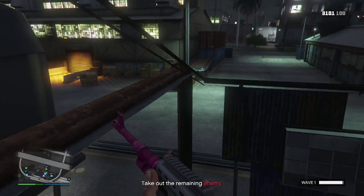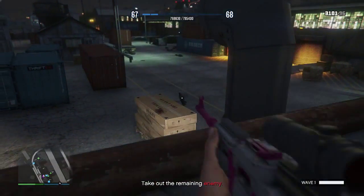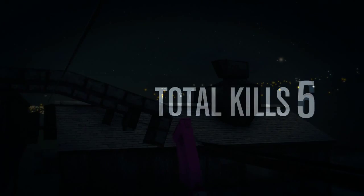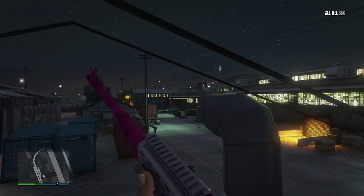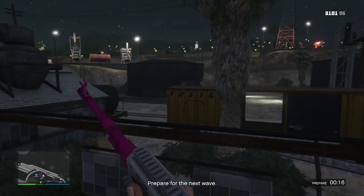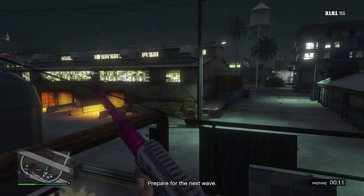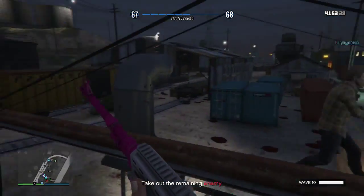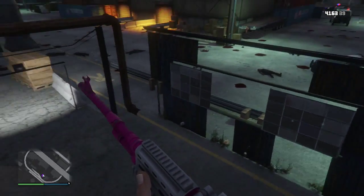I'd recommend doing this in first person — should make it a lot easier so you can actually see. Pretty much you're invincible right now, you can kill people. I don't think you can aim on the right side, but that's pretty much how you do it. I'll just keep killing them from in here every round, then I'll cut to the end where we get the 30k and the RP — you also get 10 RP from every kill. Me and Fur Revenge just quickly did this little survival thing for 10 rounds.